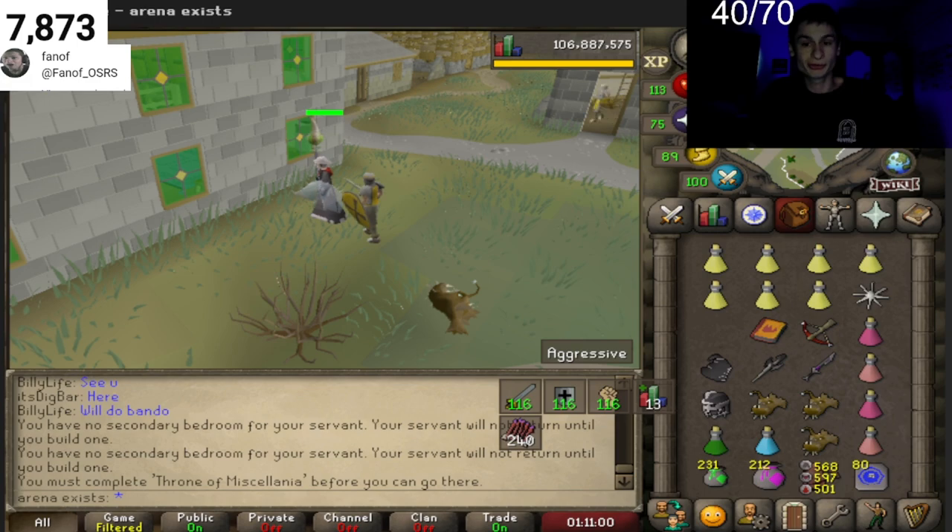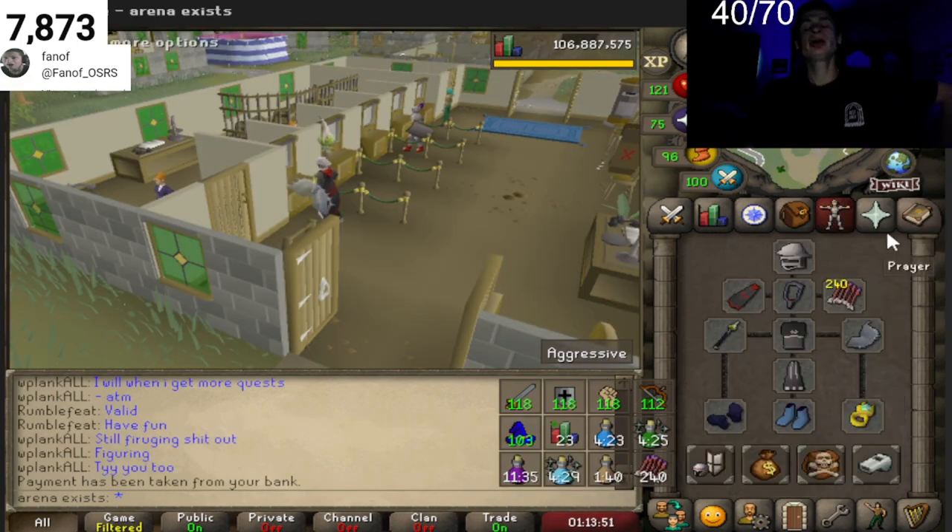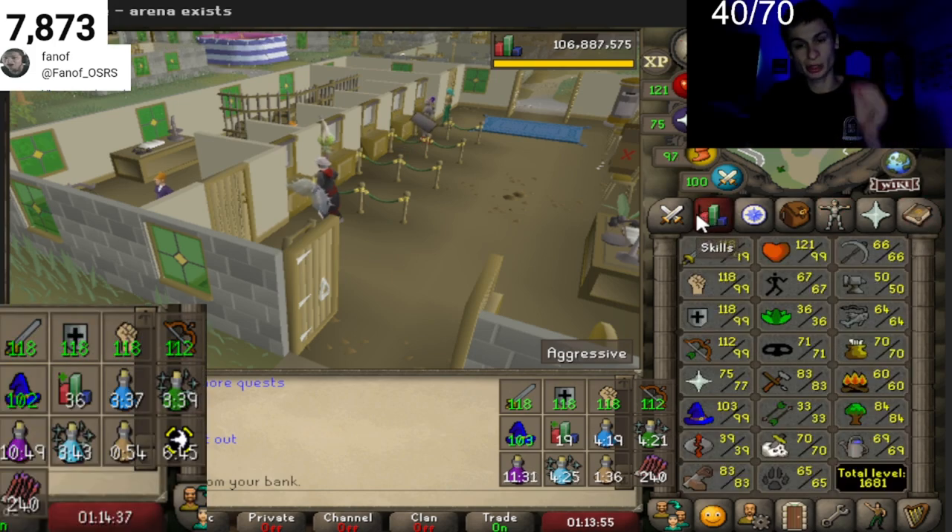So what I like to do is go for Freeze first. Very important - you want to be fully charged, stocked up on your food, as well as have the appropriate potions.